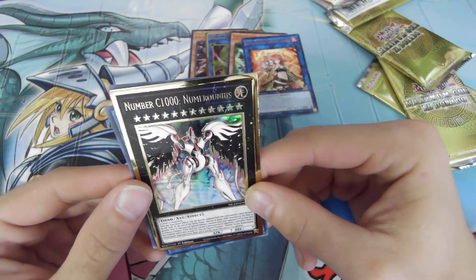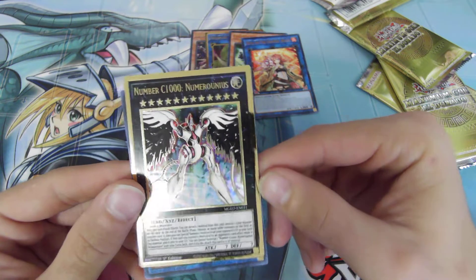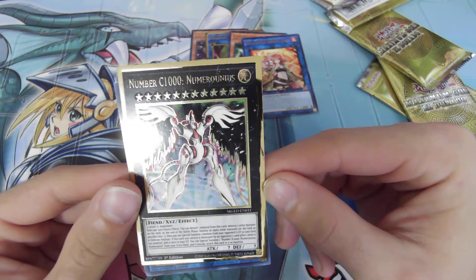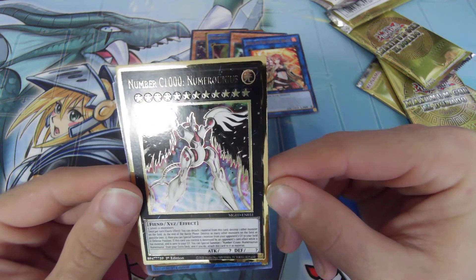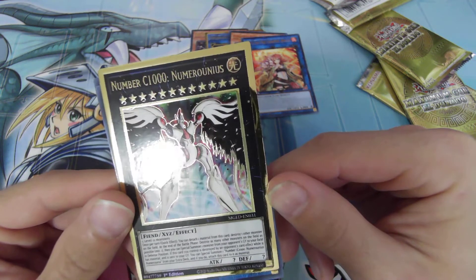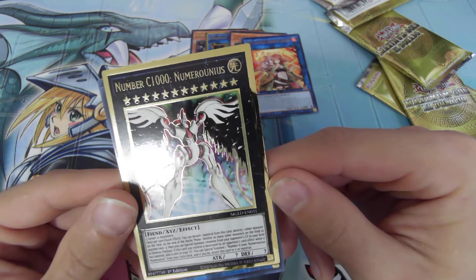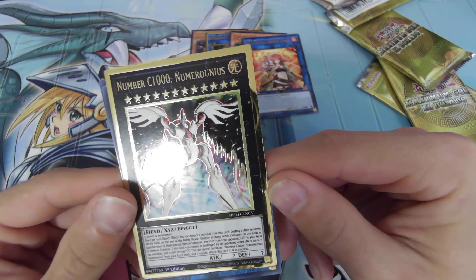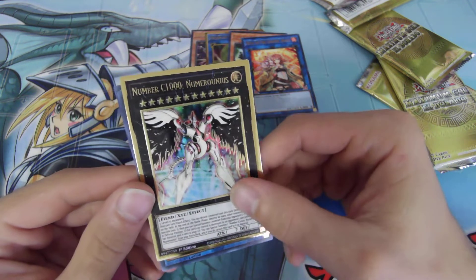Number 1000, Numeronious. Once per turn, quick effect — detach one material from this card and destroy one other monster on the field. After the battle phase, destroy as many other monsters on the field as possible. Wow.